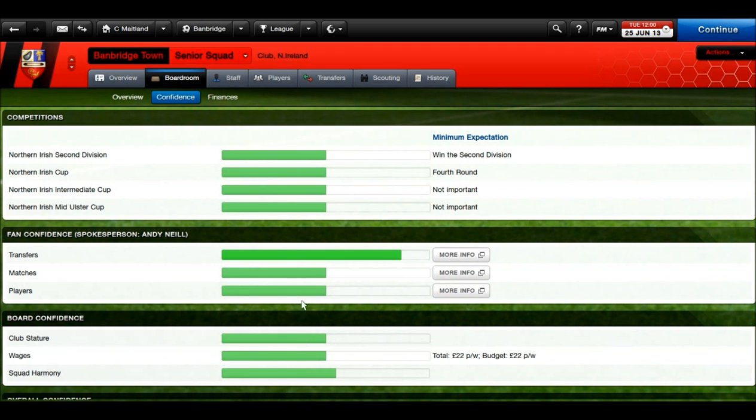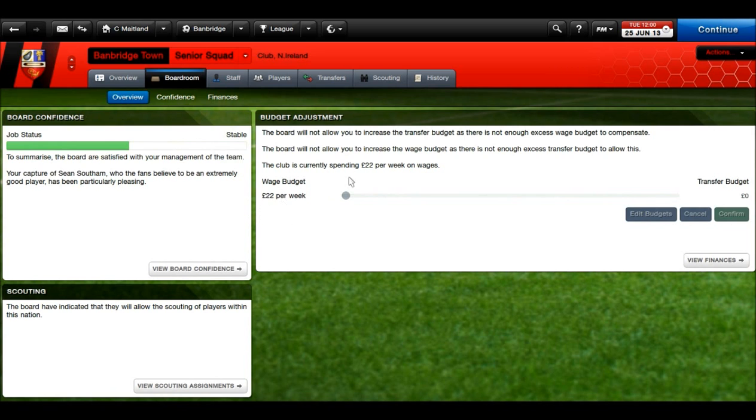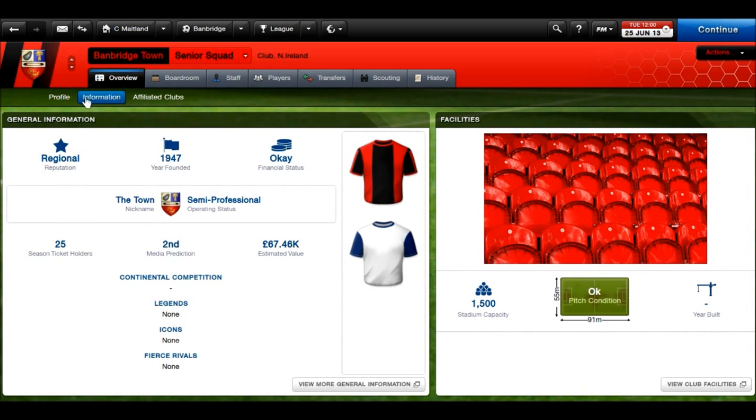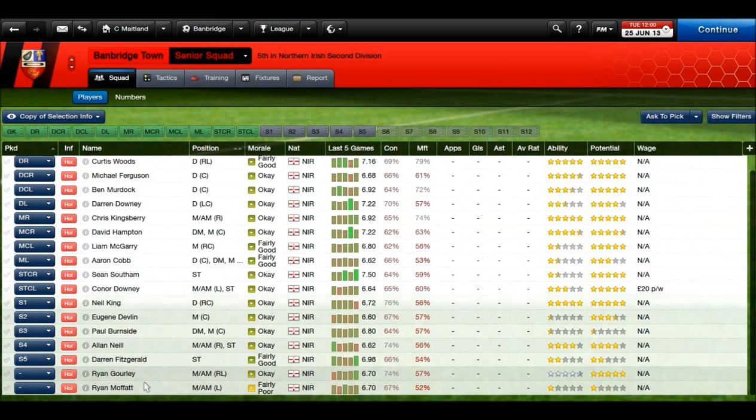Squad harmony's looking good — we're all in the green with the board. Unfortunately, finances are not in the green, but we're only minus 3k now, and we were minus about 12,000 at the end of last season, so it's not looking too glum. Our wage budget is a massive £22 per week with no transfer budget — it's not a lot to work with. The media are predicting a second place finish, so hopefully that means we've got a decent squad and there's more strength to come. I'll get all of those new players come January 1st.